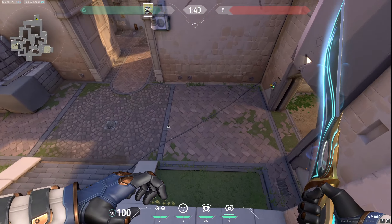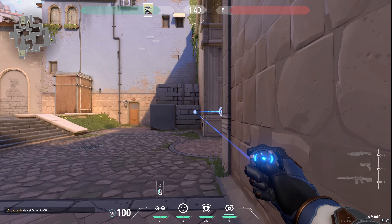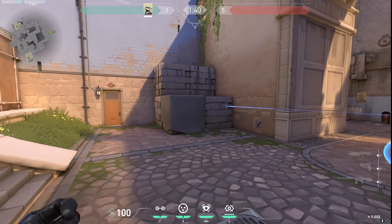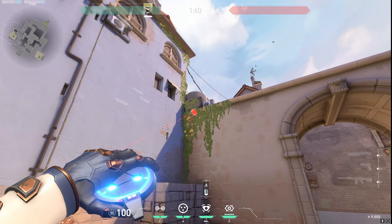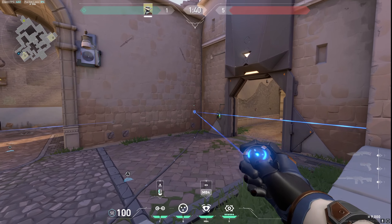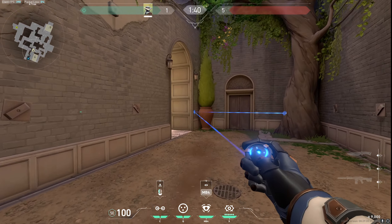So the first thing you can do is place your Cypher trap over this wall, and align it to this wall. Just like this — stick to one case trigger — you're gonna smoke. You're gonna place your cam over this wall anywhere, and you can place one trap anywhere, like in the store area, or you can use the trap in the short area if you like.